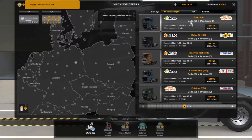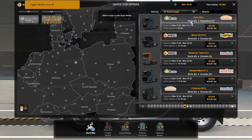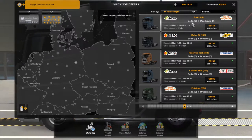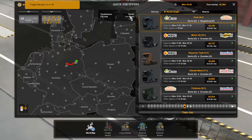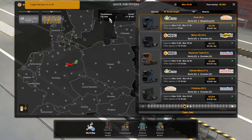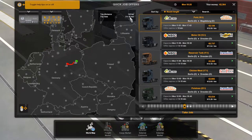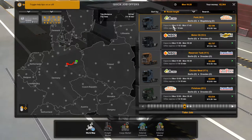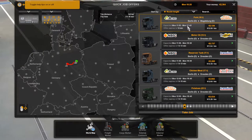This is always going to be Berlin as the origin point because it's the only city we've explored so far. As we explore more cities, more jobs will appear on this board from different places. This job goes from Berlin to this town here, and you get to see the route drawn out, showing the distance, estimated delivery time, and expected deadline.